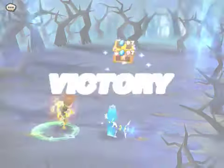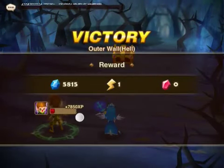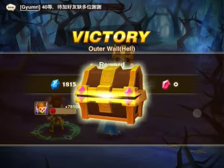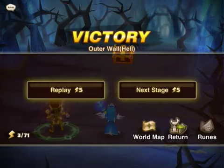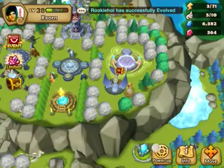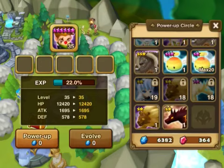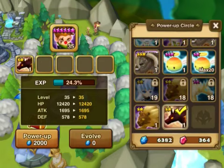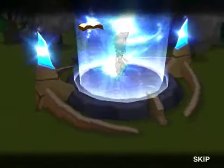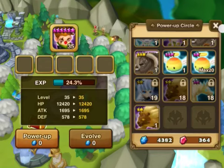There we go, that's completed — 7850 XP, which is a good amount. You can also supplement this by leveling up your monster in the power-up circle. If you've got a lot of unknown scrolls or monsters you farm from the volcanoes, it's always easy to do it that way.